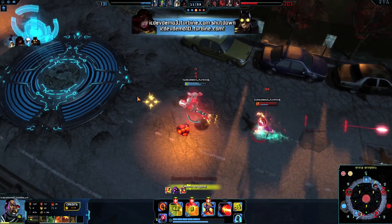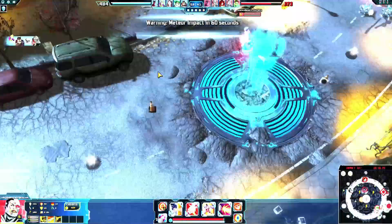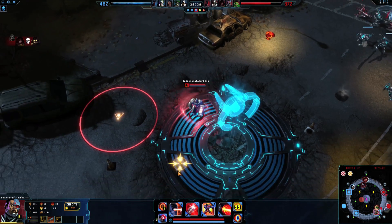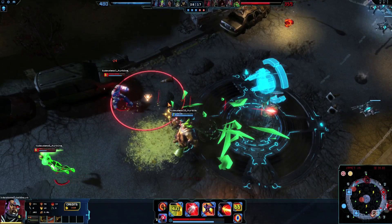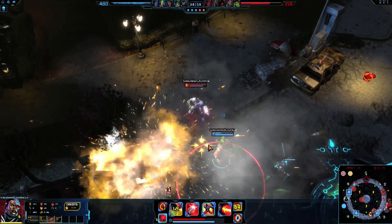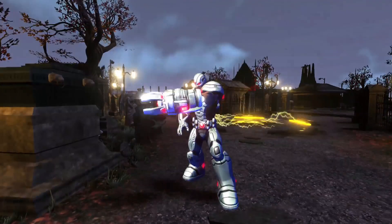Super Speed is highly recommended as a Stolen Power for keeping up with your enemies or getting out of a sticky situation quickly. Also try using Proximity Mine at your feet, Bend Space Time to quickly siege a new target, or X-Ray Vision to stay aware and kill stealthy targets. Outplay your technologically inferior enemies with Cyborg.